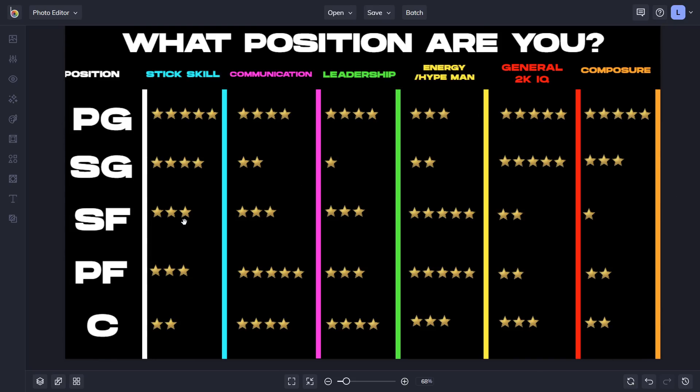All of that is factored in for stick skill. Small forward and power forward get three stars — pretty average. You still need to shoot corner spot-ups and play really good defense, and as a power forward you're reading passing lanes. The least important position for stick skill is center — it's clearly the least critical attribute for them compared to the other four positions.